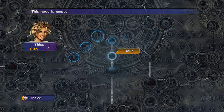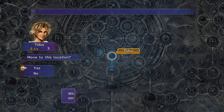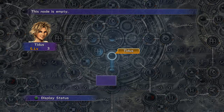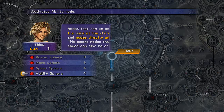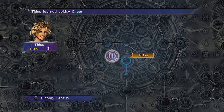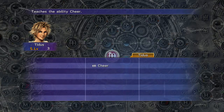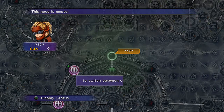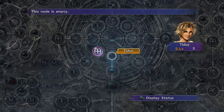The basic premise is that as opposed to earning experience that would automatically level you up, you earn AP which will go towards sphere points, allowing you to move through the Sphere Grid. Once you have ability spheres, magic spheres, power spheres, and all these other kinds of spheres, they can activate these nodes on the grid which will then power up your character. It's a pretty easy system but it's kind of complicated in that the Sphere Grid is huge - there's quite a lot you have to do to unlock everything. Way later on in the game there's a trick that will allow you to get effectively unlimited AP.